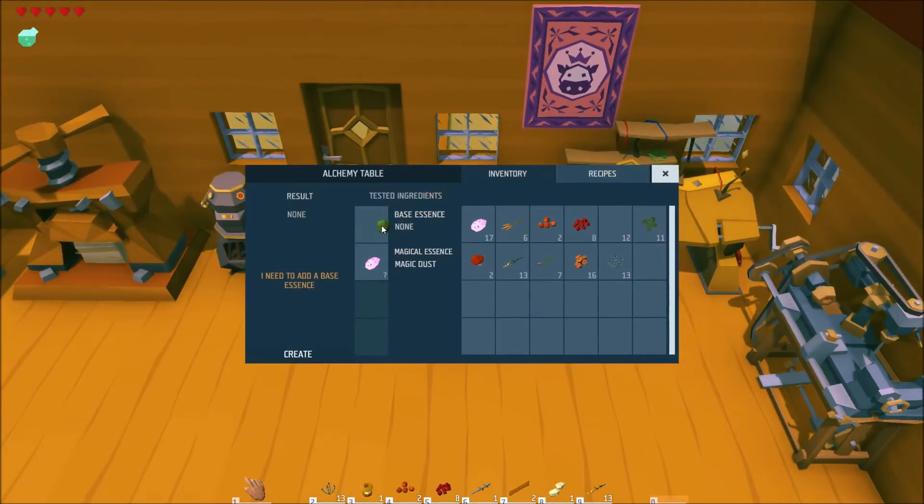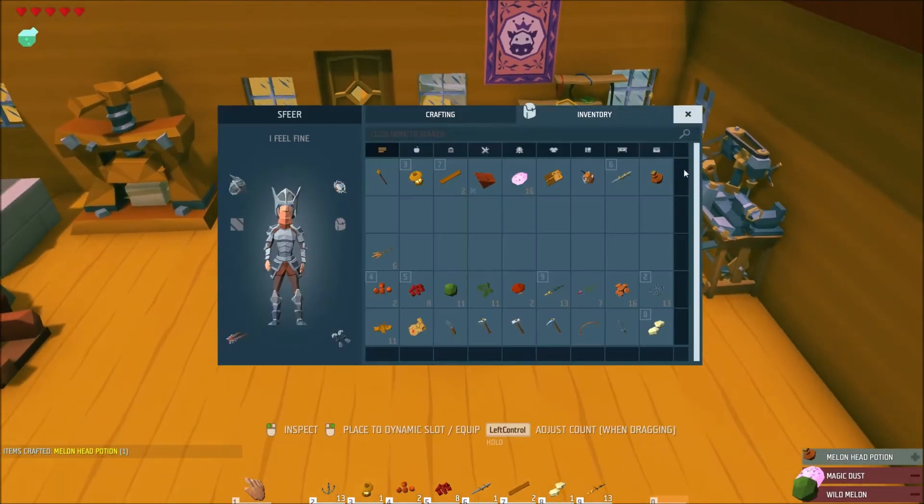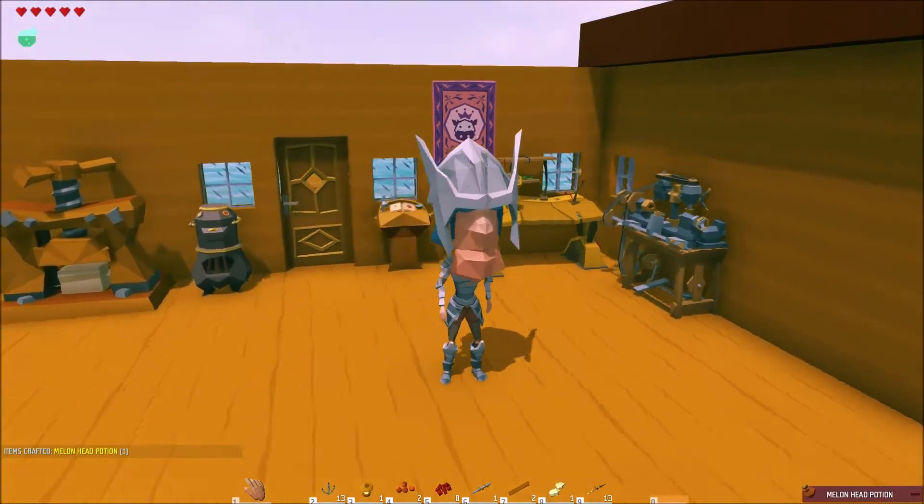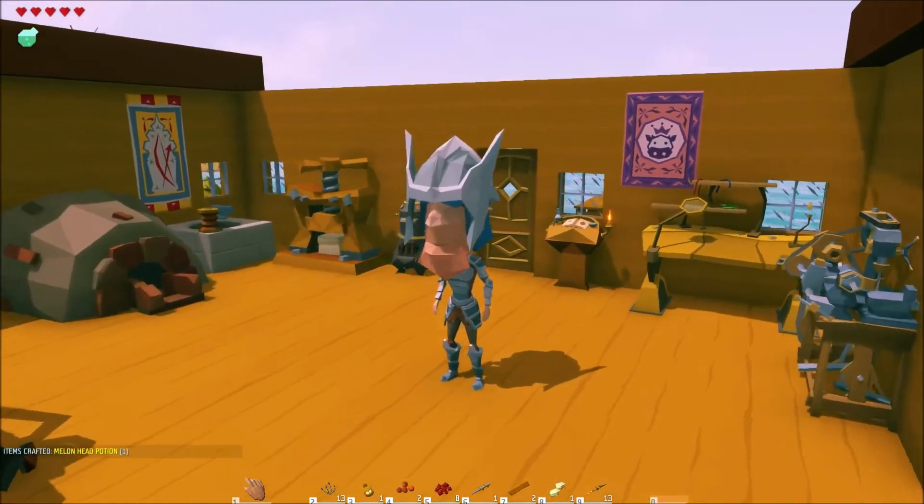The fourth potion is the melon head potion. You can brew one by adding ten melons and magic dust together. The melon head potion is used to make the character's head grow very large, or even larger than normal.